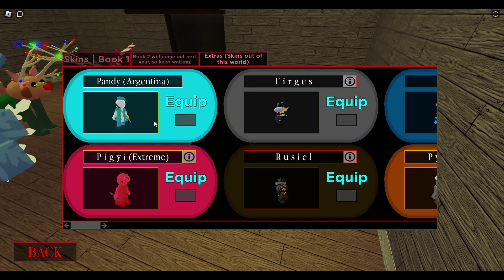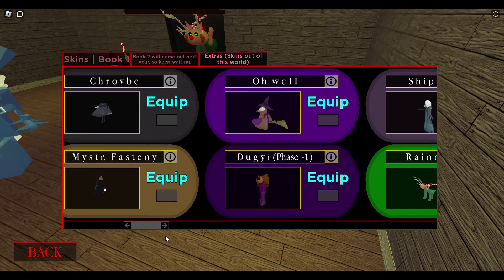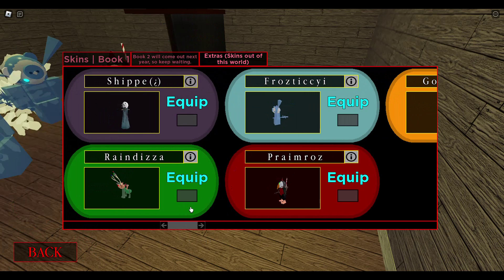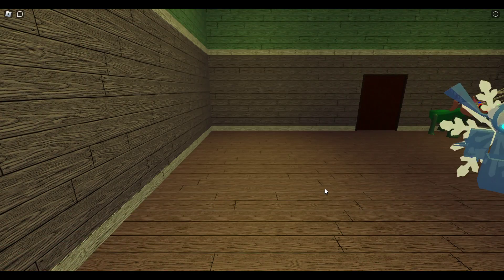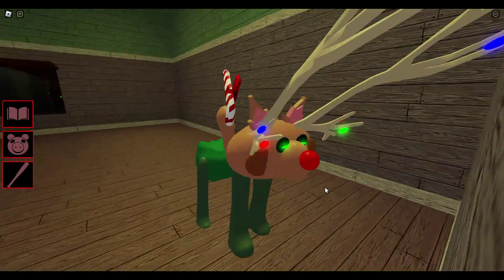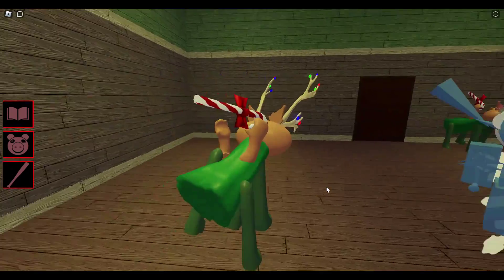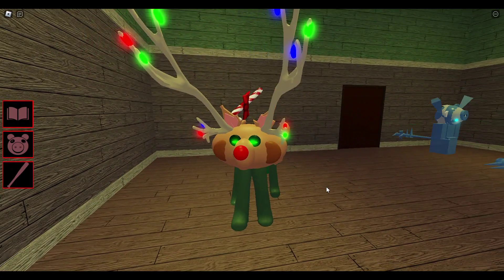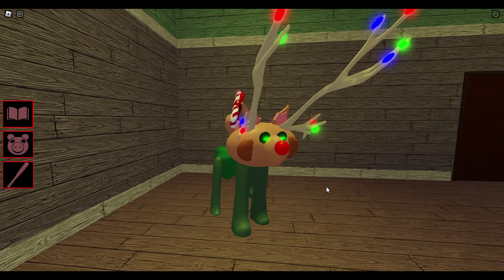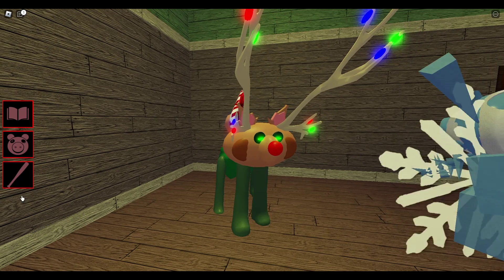Let's check out extra skins. There's a Pandy Argentina skin. Here we have three new skins — we have Raindizza. What the heck is this? What in the world? Yeah, this looks cursed. I mean, it's unstable reality so I don't know what I was expecting, but Raindizza — oh boy, what were they thinking with this one?